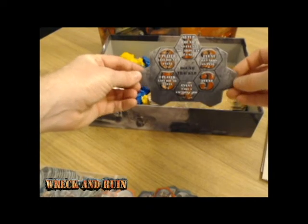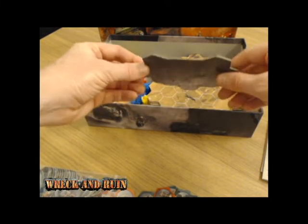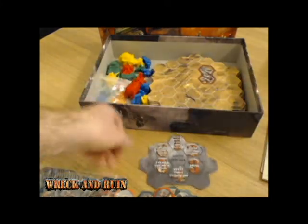Round tracker — changed the design of this since last time, and now it fits onto either side of the board. It comes out of the punch board as well, so that's quite good.